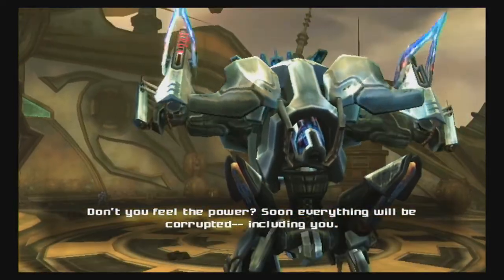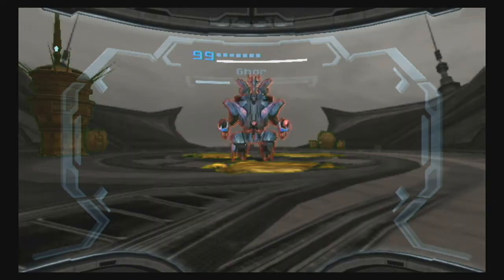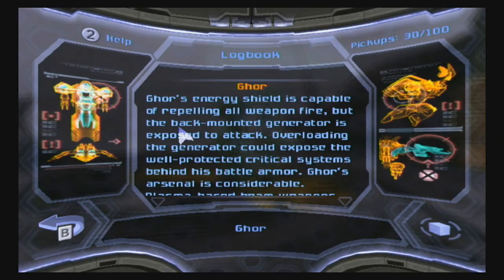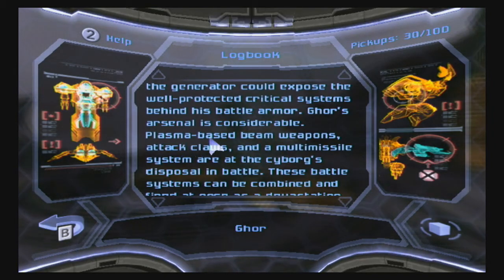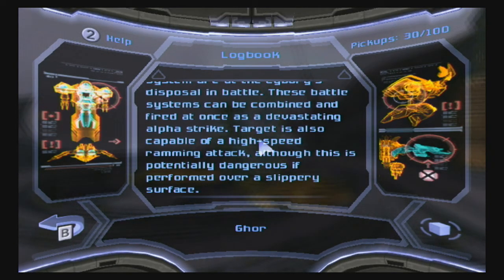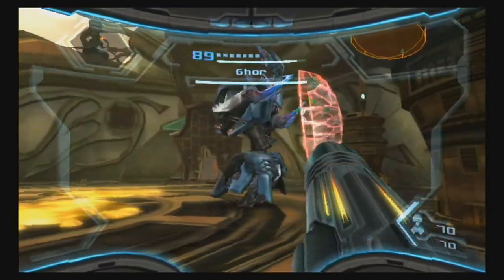Gore says: 'Don't you feel the power? Soon everything will be corrupted — including you.' So we have a boss fight with Gore. His shield repels all weapon fire powered by the unit on his back. Gore's energy shield is capable of repelling all weapon fire but the back motor generator is exposed to attack — overloading the generator could expose the well-protected critical systems behind his battle armor. Gore's arsenal includes plasma-based beam weapons, attack claws, and a multi-missile system that can be combined as a devastating alpha strike. Target is also capable of a high-speed ramming attack, potentially dangerous over a slippery surface.